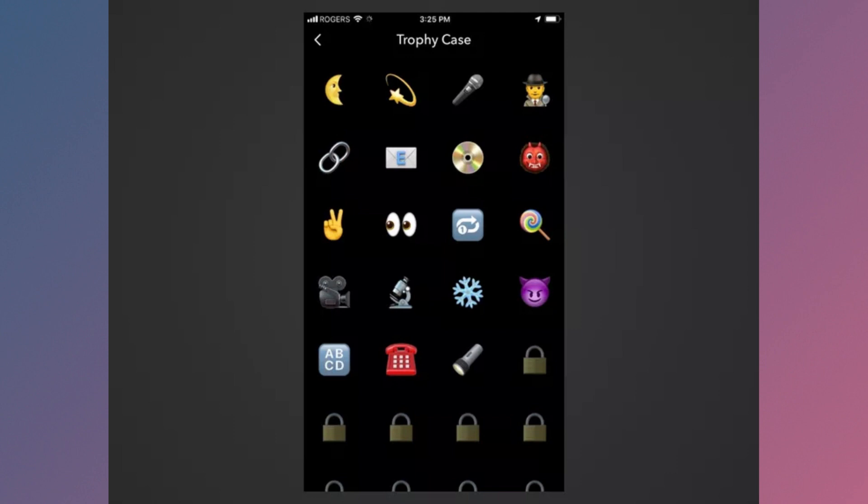Email Trophy: Verify your email address. Telephone Trophy: Verify your mobile number. One Finger Trophy: Apply your first filter to a snap. Two Fingers Trophy: Apply two filters to a single snap.